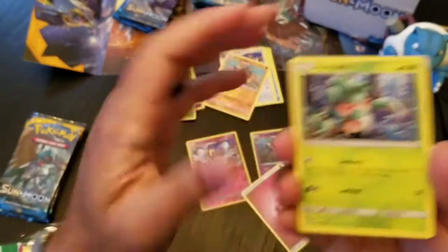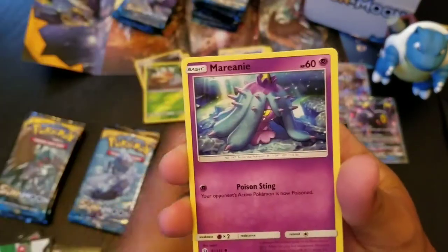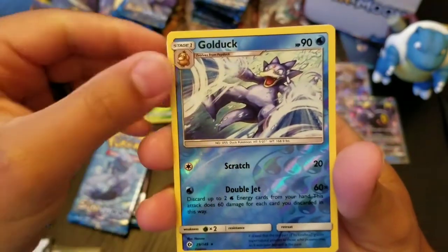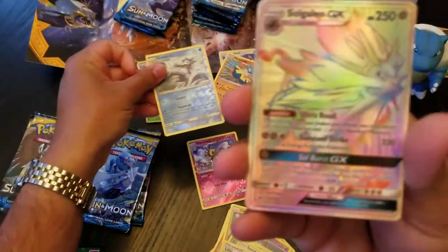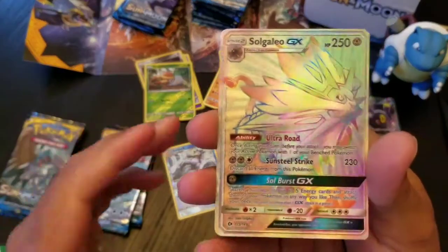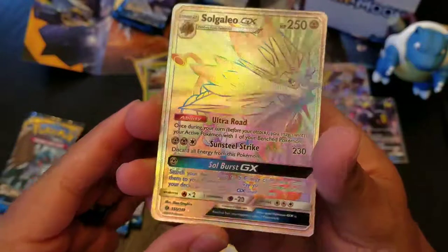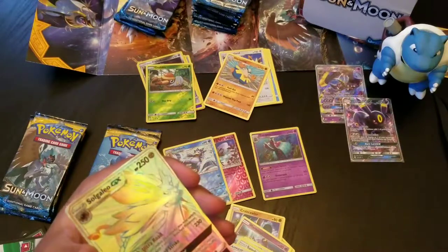So let's go through these. Fomantis, Surskit, Growlithe, Crabrawler, Mareanie, Exp Share, Spinda, Lillie, Reverse Holo Golduck — that's a rare at least. And a Solgaleo Hyper Rare! I was not expecting that one. I thought maybe I would have been able to feel that or something, but I didn't feel that at all. Oh man, that's awesome — look at that shine! You can see the texture. I didn't even ruin that one either. That's pretty cool.